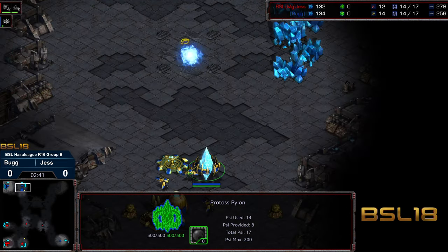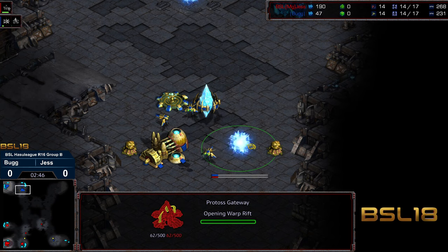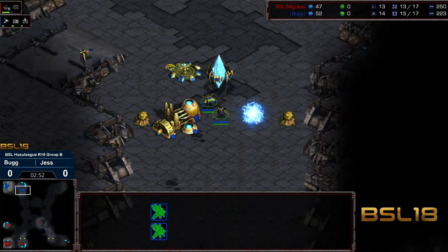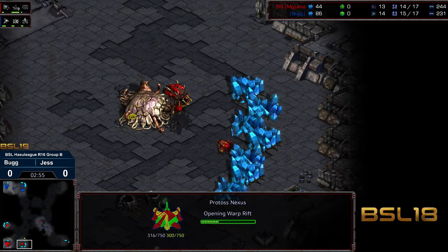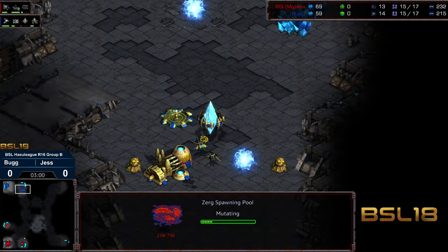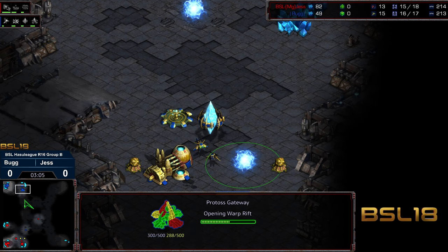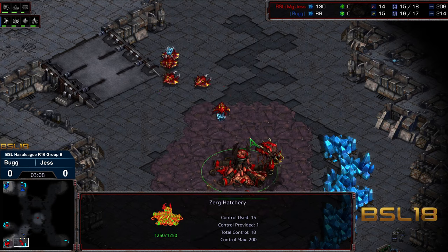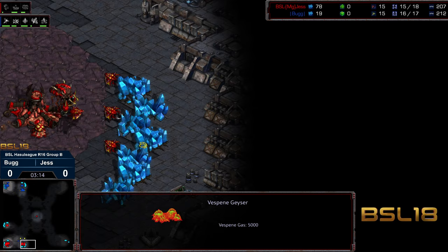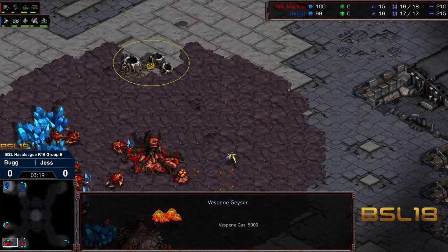Jess wanting the absolute economic lead — this is going to be a big economic lead for Jess to start here. Some probes off the line. Worried because that drone got first scout, and right now Bug still has a lack of information. But with that preventative cannon, I feel like Bug's trying to get away with: if there's a 9-pool or a 12-pool, a little bit rarer an overpool — what if there were zerglings heading my direction? So plant one cannon down preventatively, but also have these probes just in case there's a run-by. And this is causing Jess, who with that information went 3-hatch first before gas, to still not have planted a gas and actually end up ahead on workers.